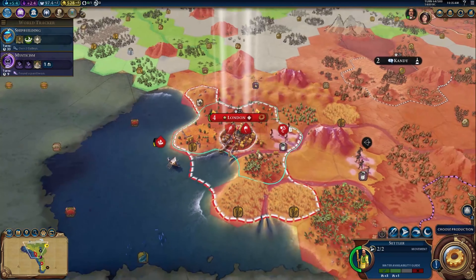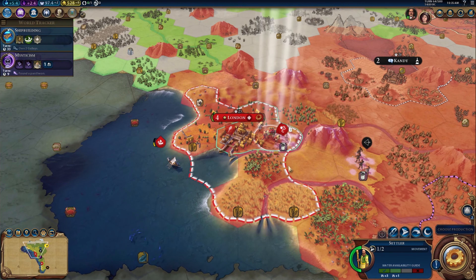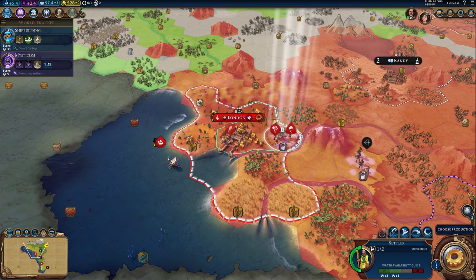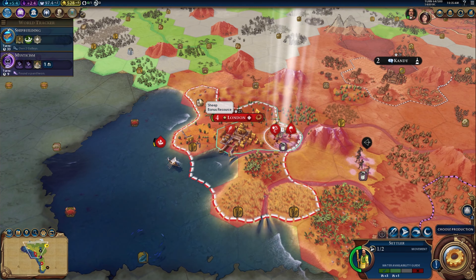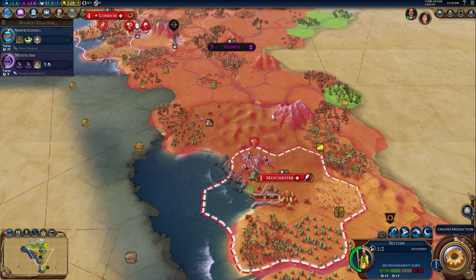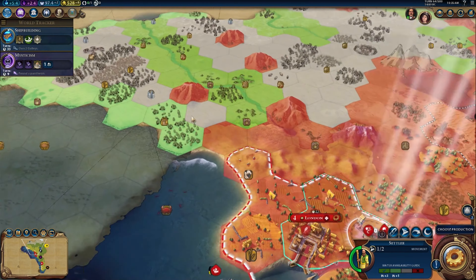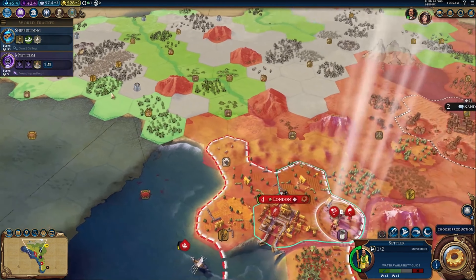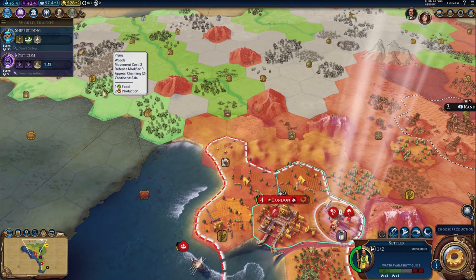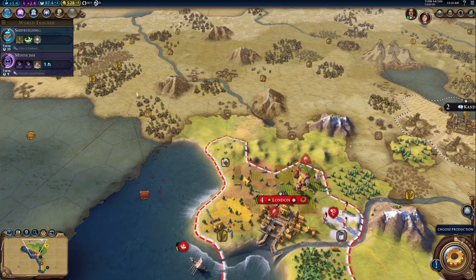I'm going to have the settler shell out here with my slingers. Manchester and London are both going to expand, so there's probably not going to be much use here after all. There's no fresh water there — not the end of the world but it would be a good spot. Let's move them here and start getting them to go that way.